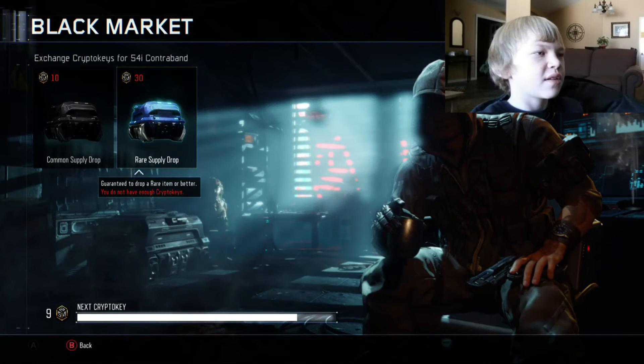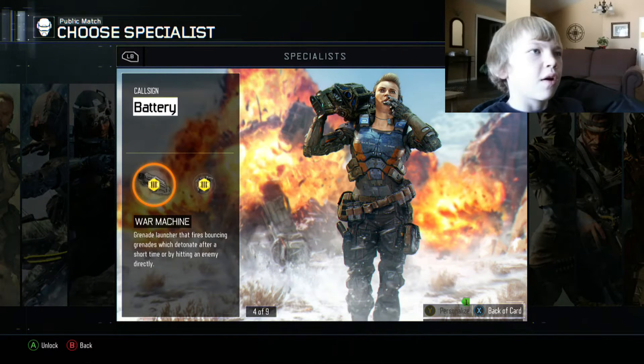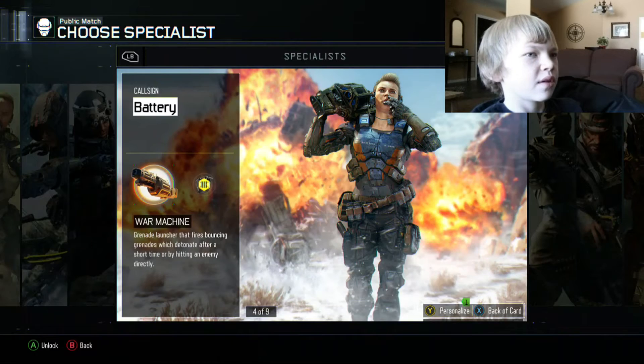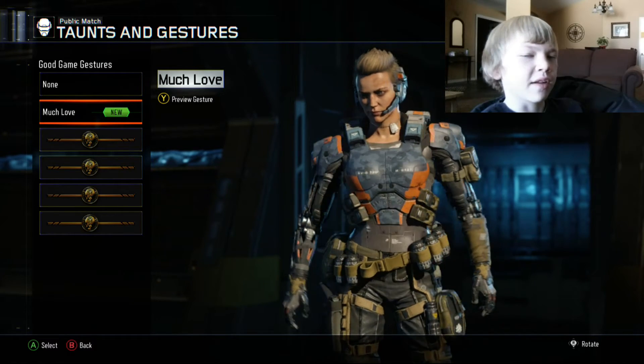Alright, I'm gonna go test these gestures and camos out. See you in a sec. Okay, so we got a battery one. Crap, we have to use an unlock token. Alright, I'll just use it. Okay, alright — I like that one.